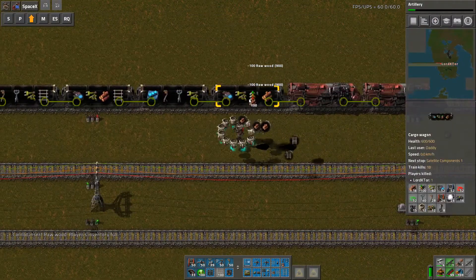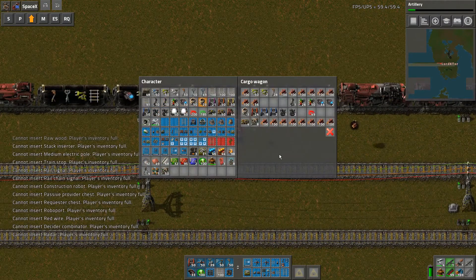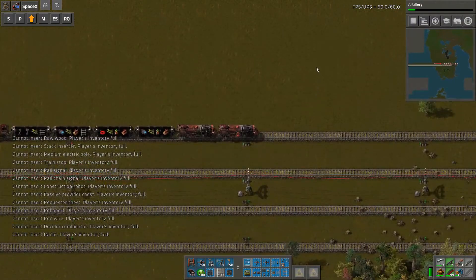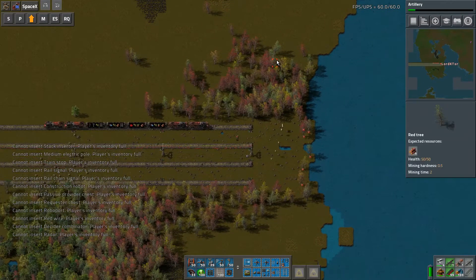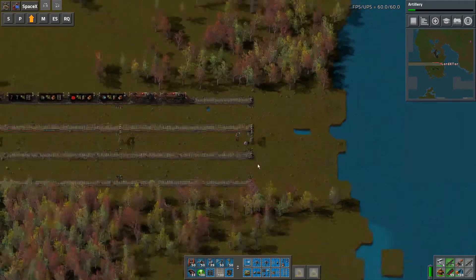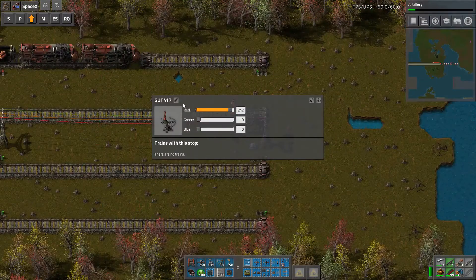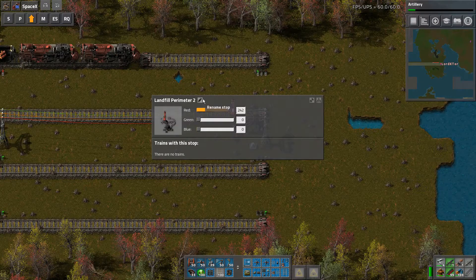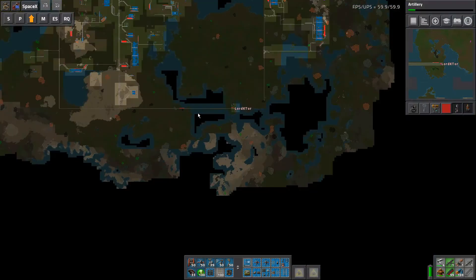Jump back on board. Drive up as far as we can — should be about there. Clear the last few trees. We need landfill all the way up here, so what we do is create a station. Let's call this one Landfill Perimeter 2. Actually, let's just call it Landfill Perimeter. No, let's call it Landfill Perimeter 2 — that will make more sense in the end.